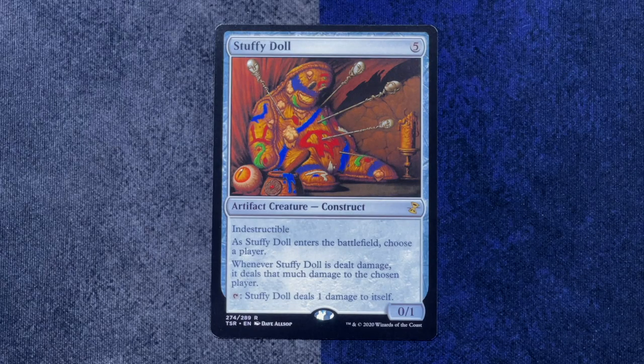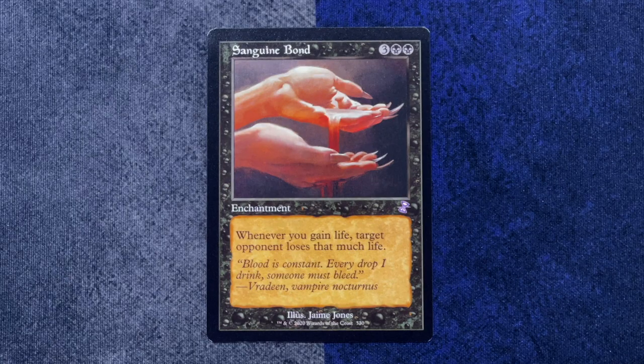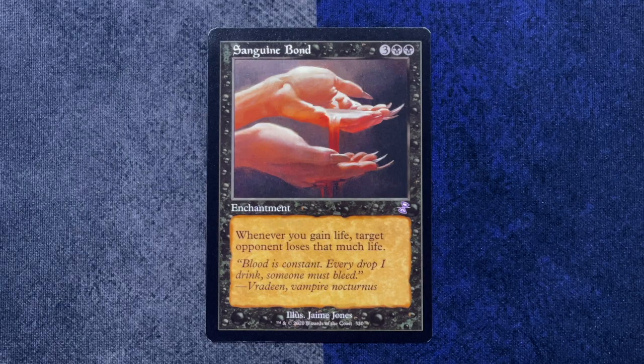My rare here is Stuffy Doll, which I believe is still our avatar on Magic Online. And our throwback is Sanguine Bond, which does feel like a very old magic card — the art really fits. Three black: whenever you gain life, target opponent loses that much life. That feels like a card that should have been in this frame to begin with.